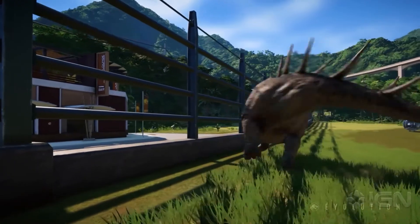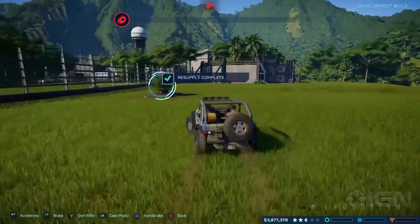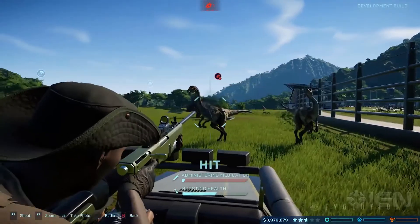Money is not an issue for Isla Nublar — it's a sandbox mode, of course. So if you wanted to, you could do like Site B for Jurassic Park Operation Genesis, just let the dinosaurs run free. Or you could recreate Jurassic World, recreate the events of Jurassic World using the Indominus, or as best as you can in any case.